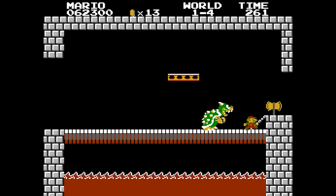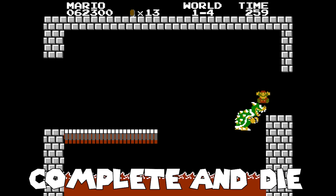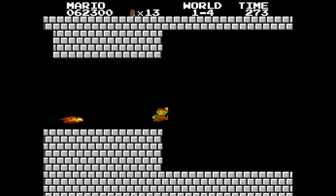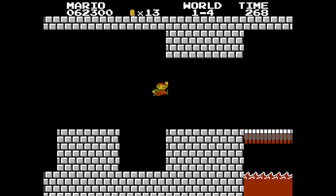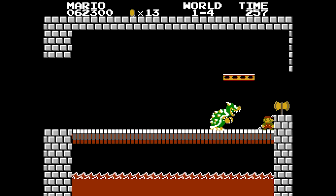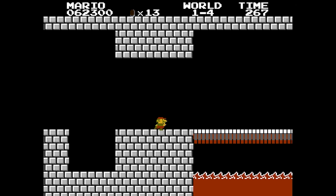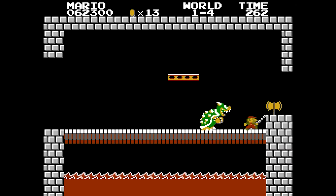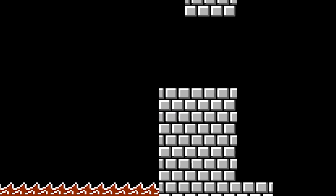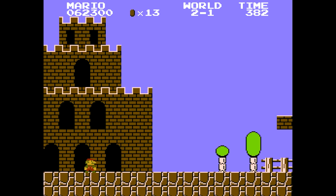The only other glitch from this game I want to mention allows you to complete a level and die at the exact same time. To do this, you need to have only one life left and go to a castle level, as you need both King Koopa and an axe. You have to touch both the axe and Bowser at the same time, which ends the level normally, but also makes it appear as if you're dead and it's game over, even though you're placed in the next level.